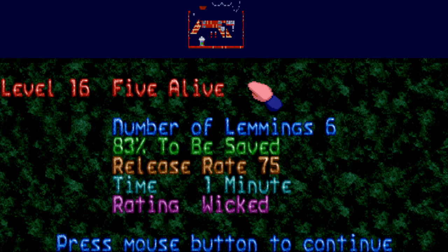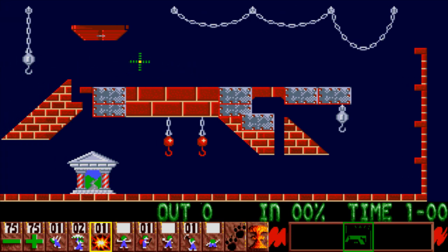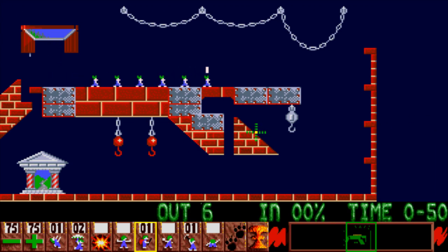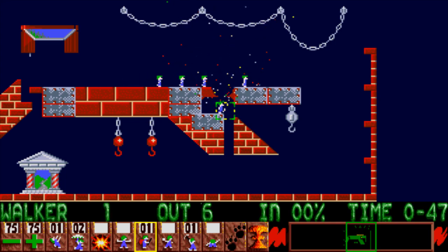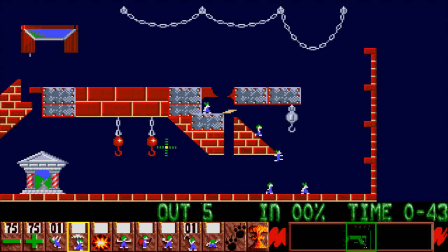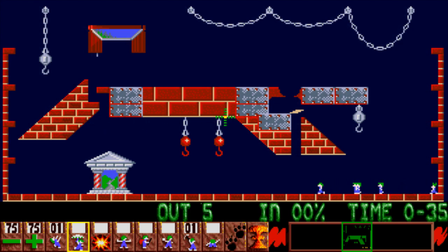Now we have Five Alive, a level that is a bit precise. It's time for another precise level that's decided on whether the game actually registered that you clicked on a lemming. The one thing you want to do is set a bomber right around here and immediately assign a builder. Then assign a floater to this one and another floater — and that's the entire level solved. That's basically Five Alive. It's more known for the way it looks than difficulty.